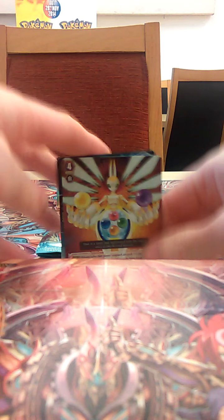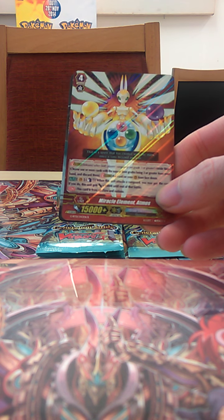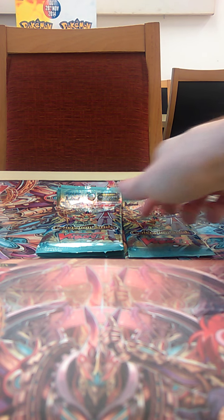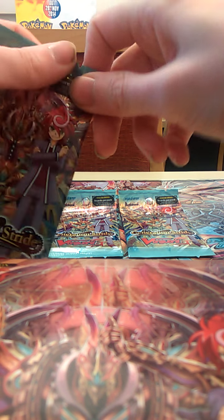This is possibly the best rare in the set — a stride unit that can be used for every clan. When this card attacks, counter blast one; if you do, this unit gets plus 10,000 till the end of the turn. You can see how that can be amazing, especially late game when your opponent has a low hand and you're fairly sure they don't have a perfect guard in hand. Doing that can win you games. This guy is fairly ridiculous for not being an extreme card. Very cool that rares seem like they might actually be playable.